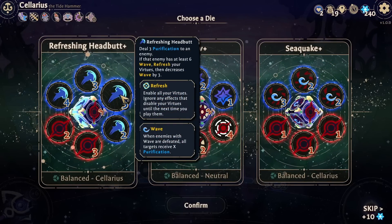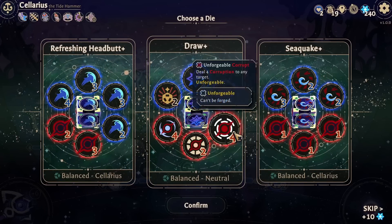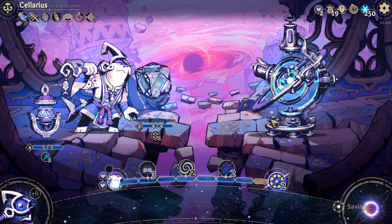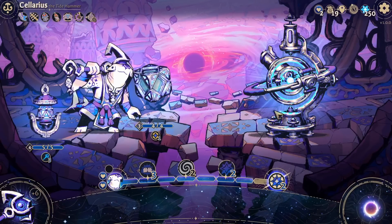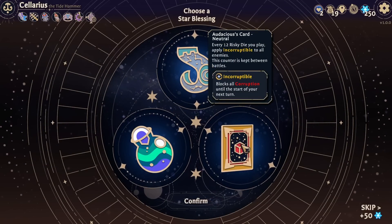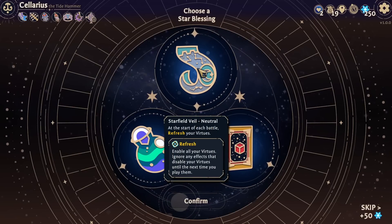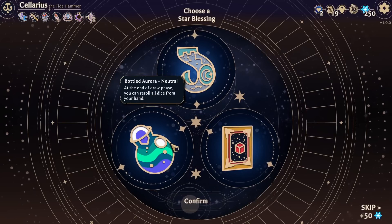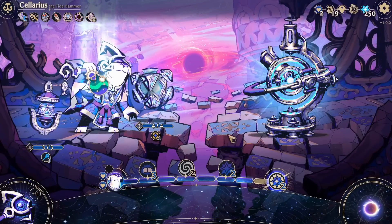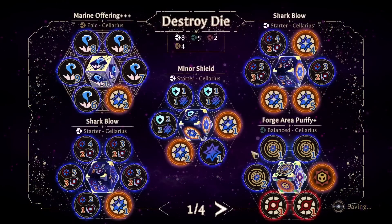Refreshing Headbutt: three damage to an enemy, if they have six wave, refresh your virtues, decrease wave by three. There's actually a lot of really good wave-related dice out here. I originally passed on it because, like, what's the point of a thing that only hits enemies after you've taken one out? 12 risky dice, incorruptible. Start of battle, refresh your virtues. Or end of draw phase, reroll all dice. Let's go for that - being able to reroll all of my dice once per round, if we get a really stinky combo, seems like a good idea.